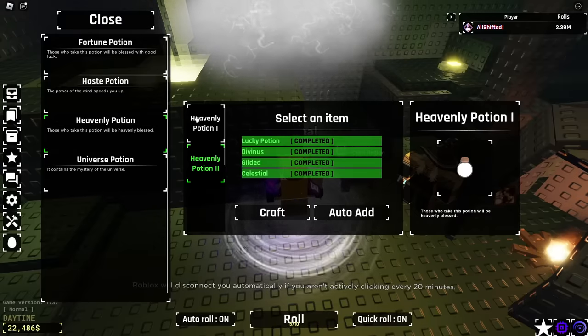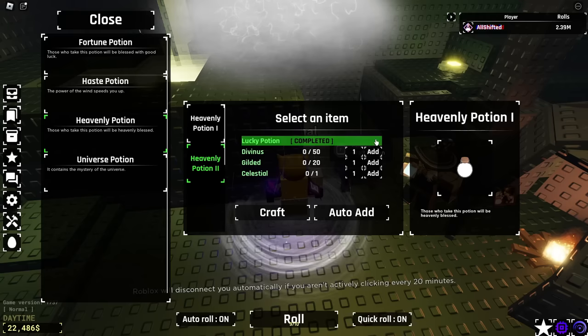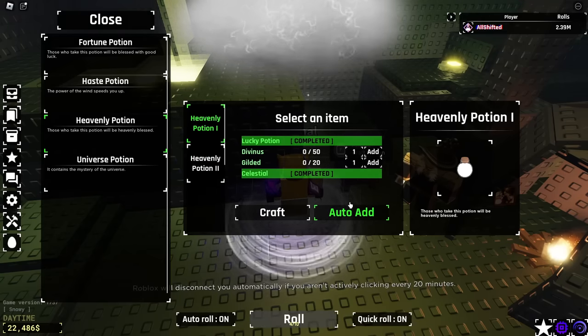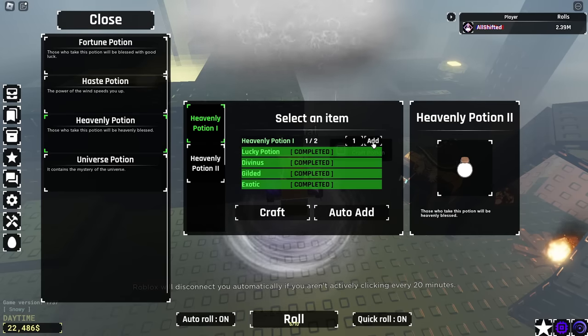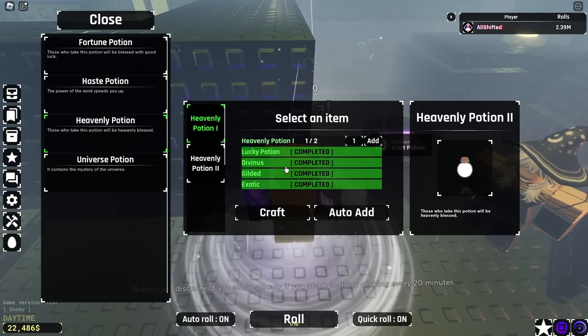We are done with the first Heavenly Potion craft. I do have 100 Lucky Potions, so we're going to put that in. We did just get a Celestial as well, so that's nice. We're going to put Auto Add on this — and I think it Auto Added that Heavenly Potion. Yeah, so we got everything here. We just need one more Heavenly Potion.